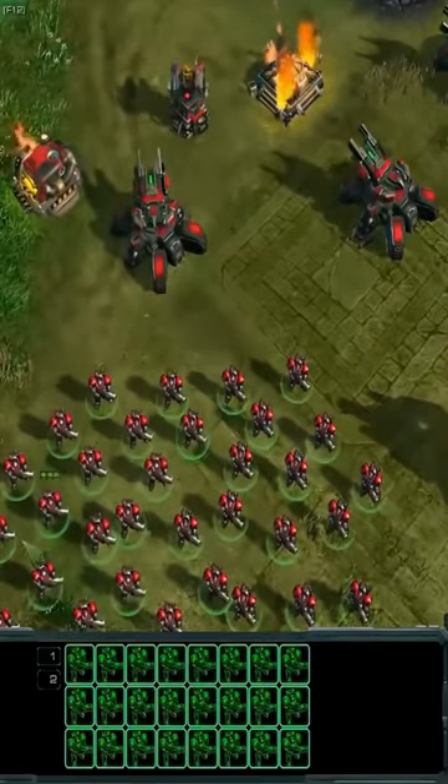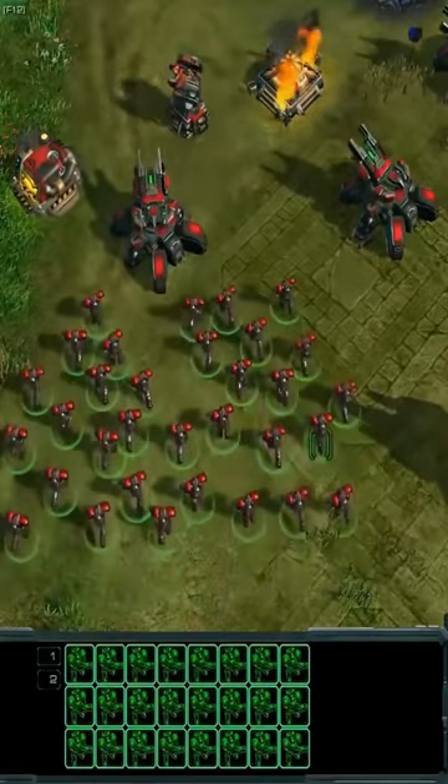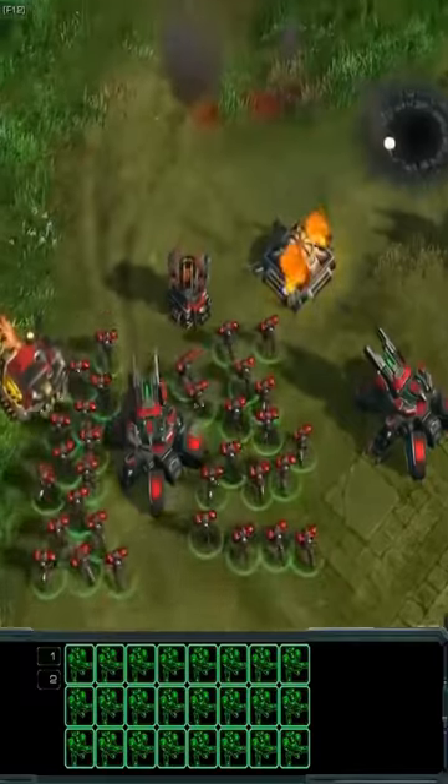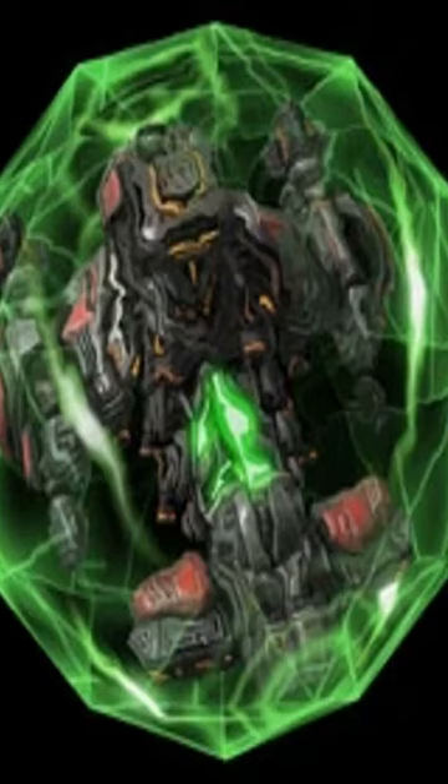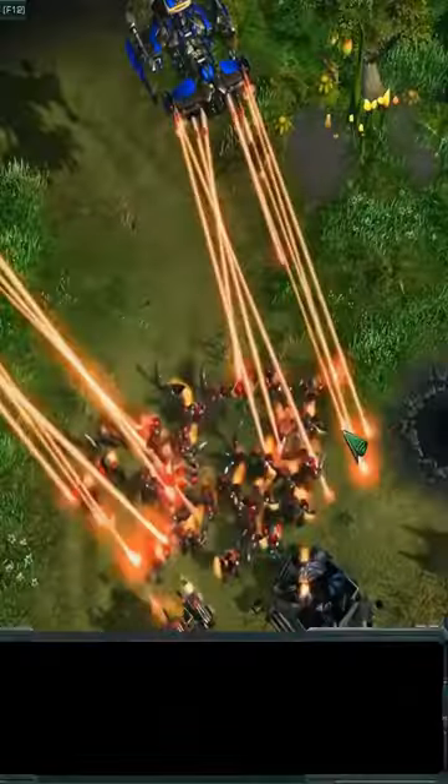Yamato Cannon made it to the final version, while two others were scrapped because players rarely chose them. The first was Defensive Matrix, which pretty much gave your Battlecruisers an extra 200 HP, and the second was a Missile Barrage that would do splash damage to air units.